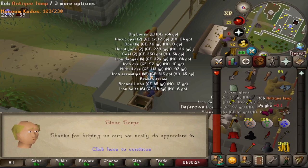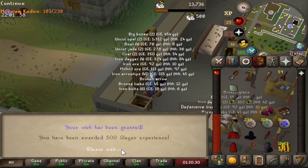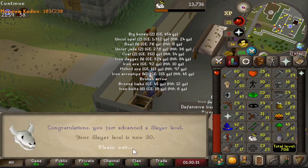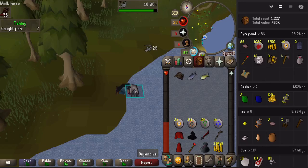We've got 46 crawling hands and can't do that task - 127 XP away - so we're going to have to genie lamp it. Guys, we freaking did it! Antique lamp on slayer, 500 slayer XP - 30 slayer! We can now kill pyrefiends and get the steel boots.